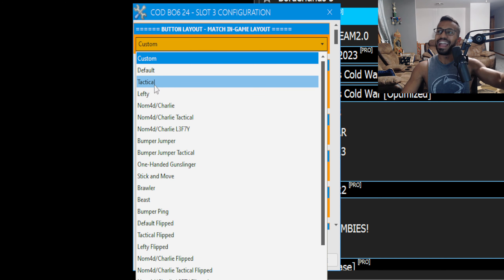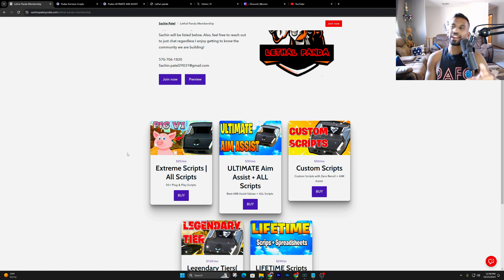Let's get into setting it up. First thing: your button layout. Match this to exactly how you play. Personally for me I play on Tactical.